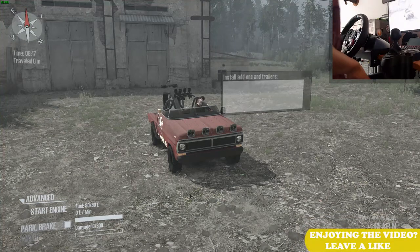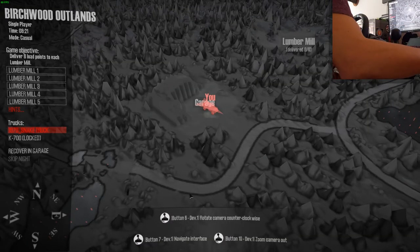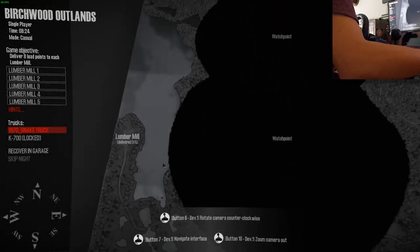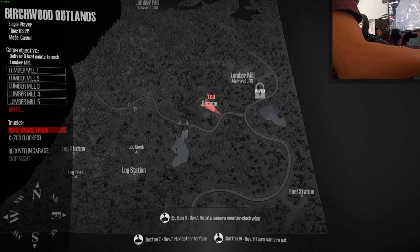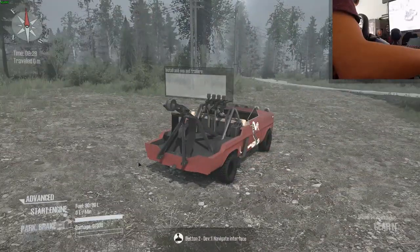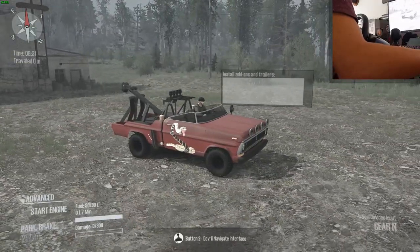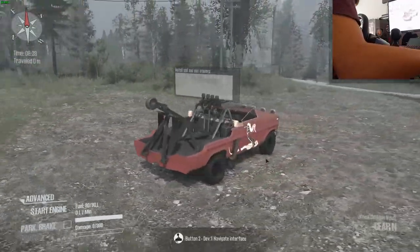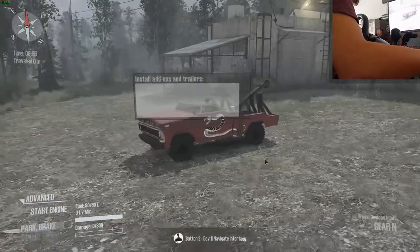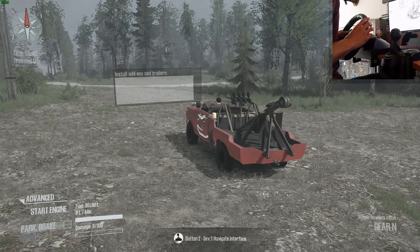Hey, what's going on everybody, welcome back to a new Spintires MudRunner video. Today we'll be playing on the Bridgewood Outland map, and we'll also be playing with the 1970 Snake truck, which is kind of a tow truck — looks pretty nice. We'll basically be checking both of these mods out. I thought the truck was pretty unique, so I thought why not give it a try. Without further ado, let's jump into this video.